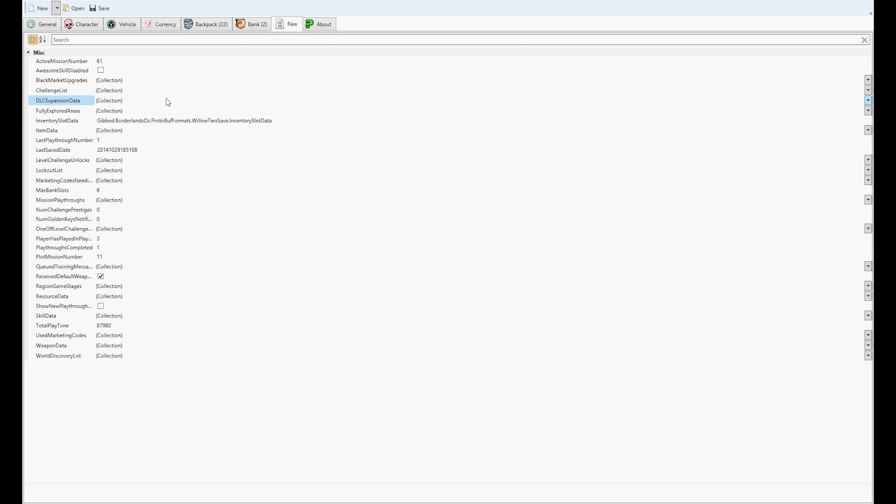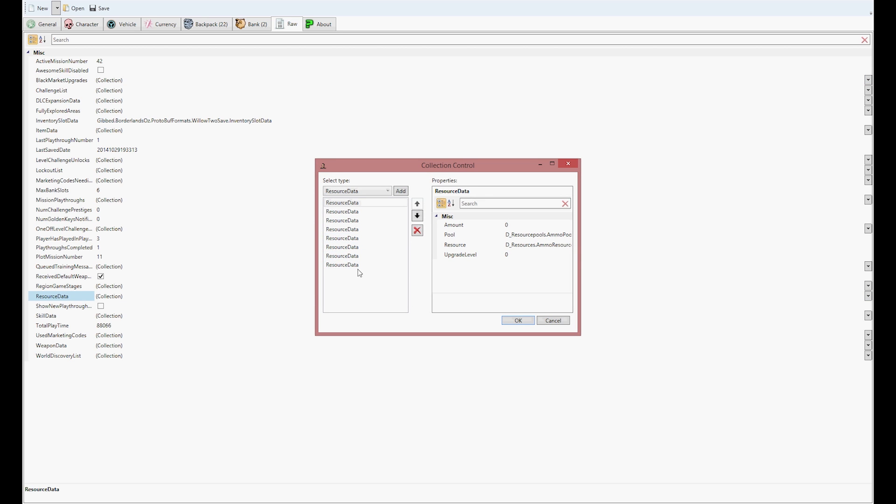Moving on to the Raw tab — the Raw tab is where you do most of your modding. The first thing I'm going to show you is how to mod your ammo. To do that, you're going to come over to the Black Market Upgrade tab and click it open. You're going to see a bunch of numbers here, and you want to replace each one of those numbers with 999999. You're going to copy that number and then paste it over all of the other numbers, as you see me doing right here. I'll put this number in the description so people can copy it if you don't know what it is.